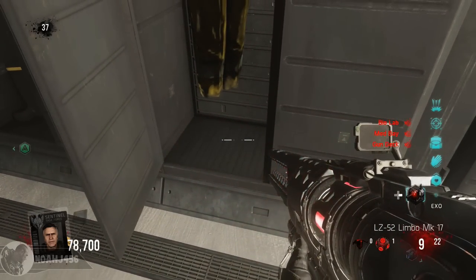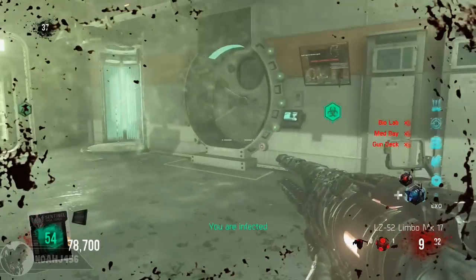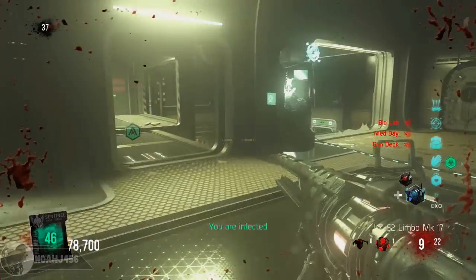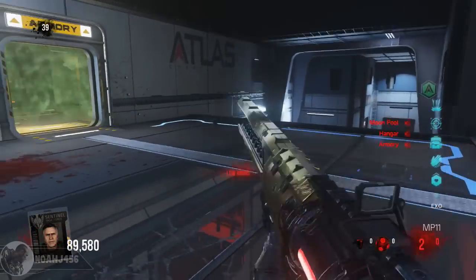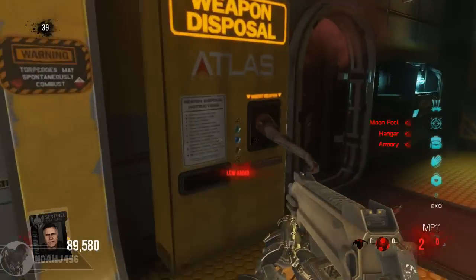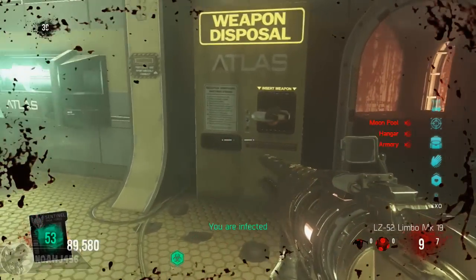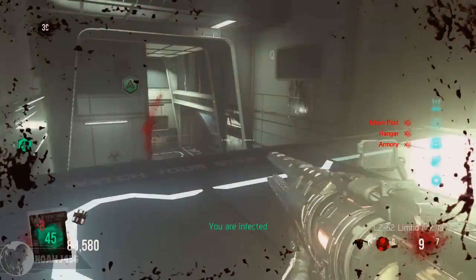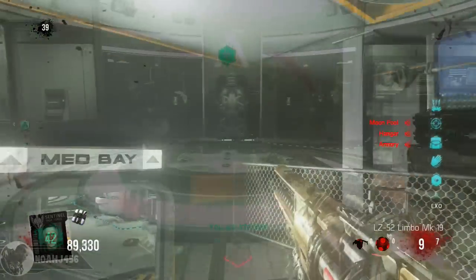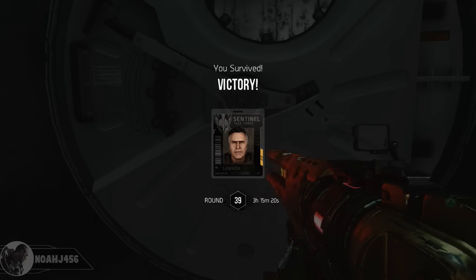Grab the iPad and you are almost done with this easter egg. Run back, throw that inside of the vault, and that will activate the last step. Then you need to go back to the armory and give the weapon disposal a few more weapons to actually give you the C4. This is what it looks like whenever he gives you the C4. You get the C4 and then you are basically completely done — just run back all the way over to the door, hold X on the door, and that will trigger the cutscene.